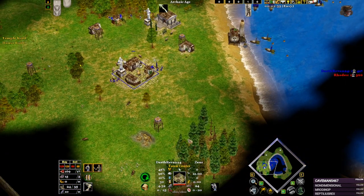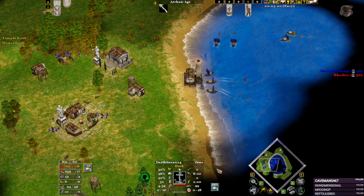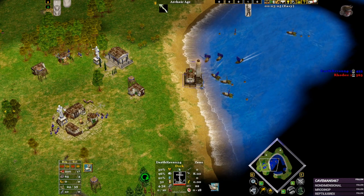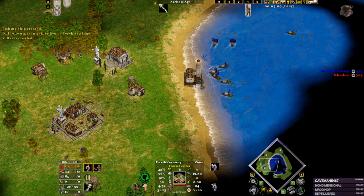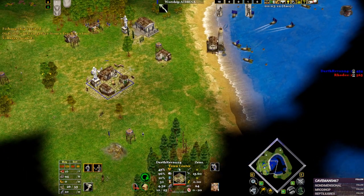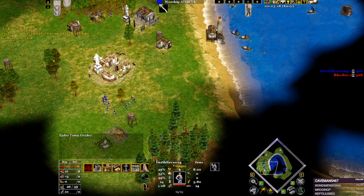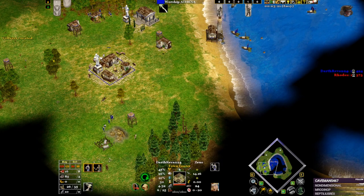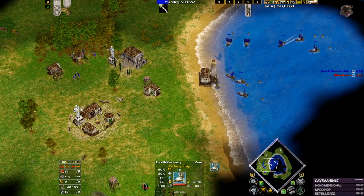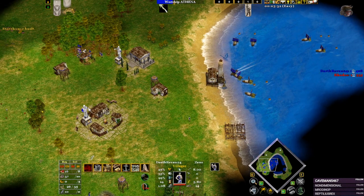This is the last villager that we will create. We are force dropping our fishing boats and force dropping our villagers to advance. We want one wood line. We are going for a second dock, and by the time we click on advancing, we will have a second dock up.